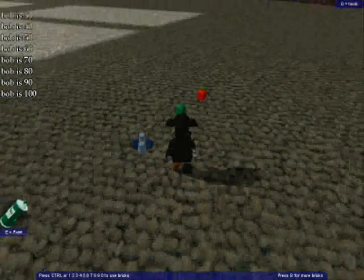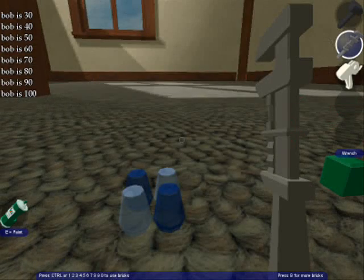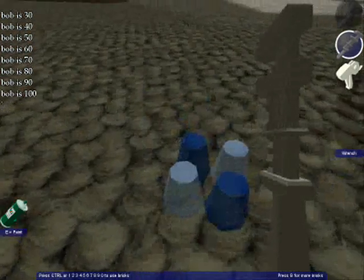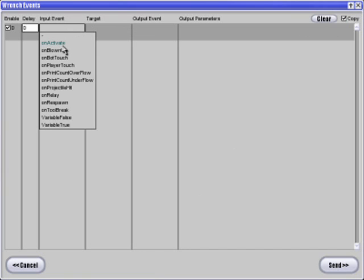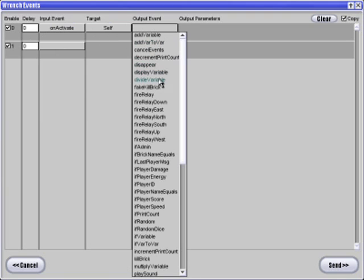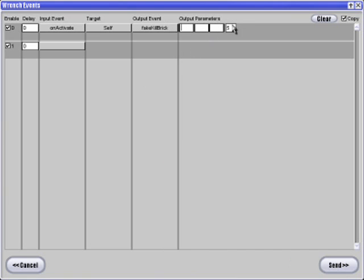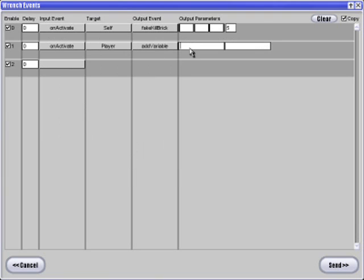So what you want to do — this is a bit complicated, so this might be in one or two parts. Go like this, make sure you hit copy here so you don't have to keep doing this every time on every crystal or gold piece. On activate self, and then let's just fake kill brick for about five seconds. On activate player, add variable crystal five.